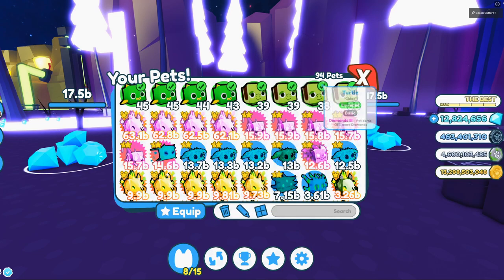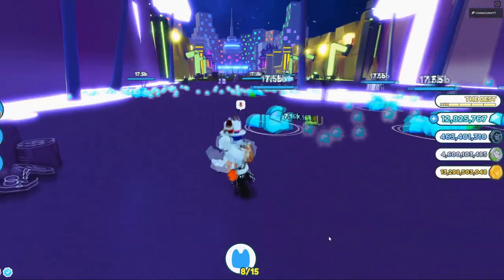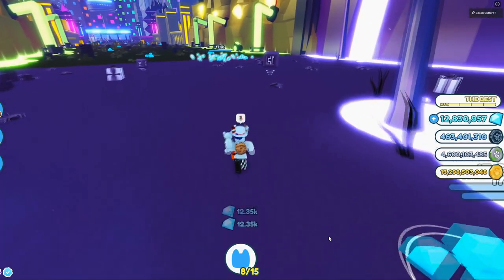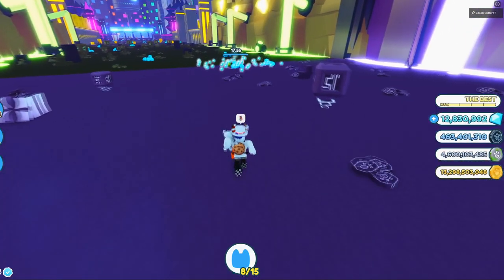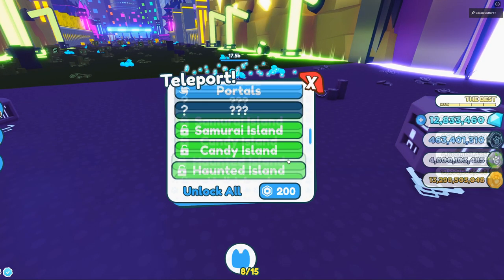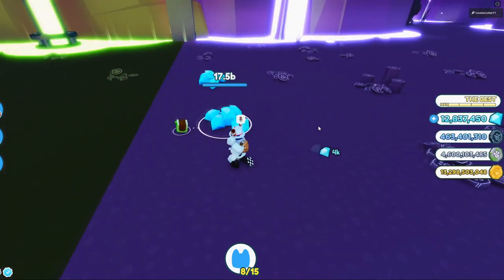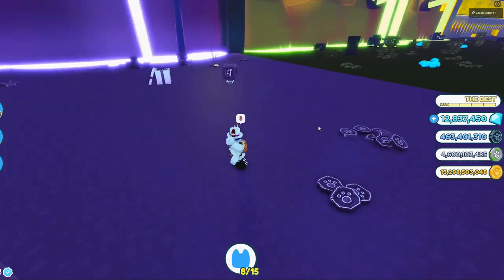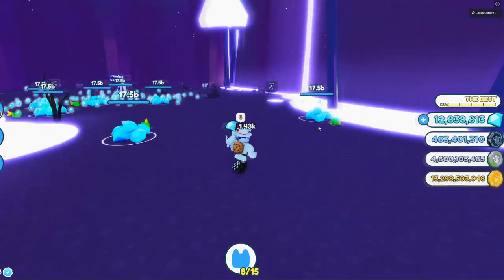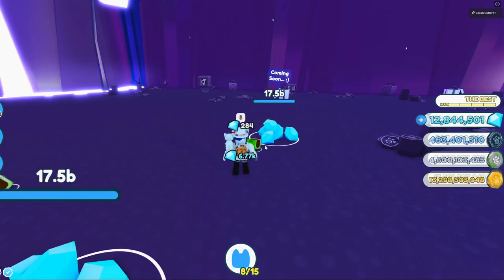We're looking for anything that will give us a diamond increase. If you don't know how to get something that gives a diamond increase, we need to head over to the area that allows you to do enchants. That location you can access by opening the teleporter and heading over to the fantasy shop. Hopefully if you have the fantasy shop location enabled, you'll be able to go to that area — and just look at how much insane amounts of diamonds or gems we just got.